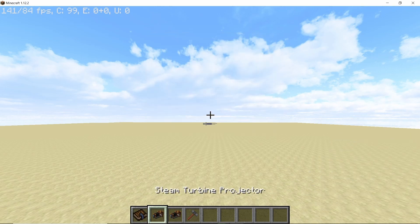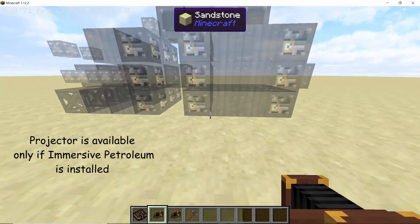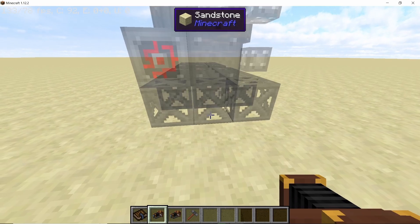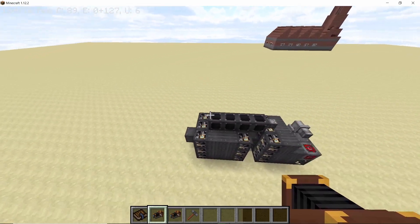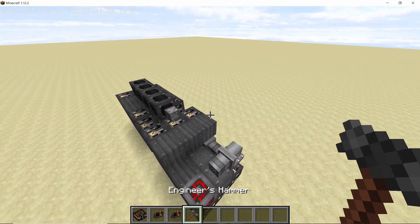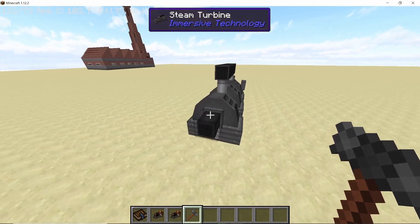That's all you need to make this turbine. Since I have Immersive Petroleum installed, I'm going to use a projector. With the redstone block facing you, shift right-click using the projector — note that this shift right-click trick only works in creative — to form the body of the turbine. Then just right-click with the engineer's hammer and your steam turbine is assembled.